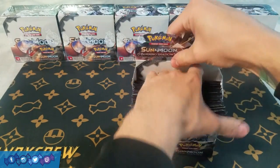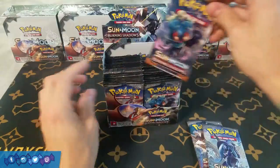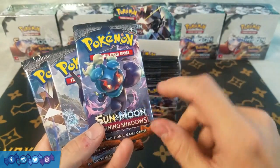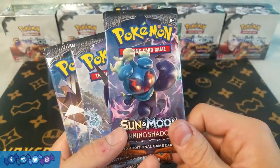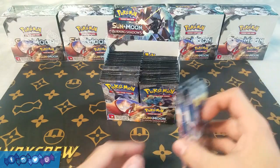Let me get this box set up and show off the pack art real quick. So here we have Ho-Oh, we got Marshadow — it looks so cool, I'm not even that big of a Marshadow fan but I just think this pack artwork looks pretty sick. We have Tappofini and then Necrozma. So yeah, let's get into it and see what we can get.